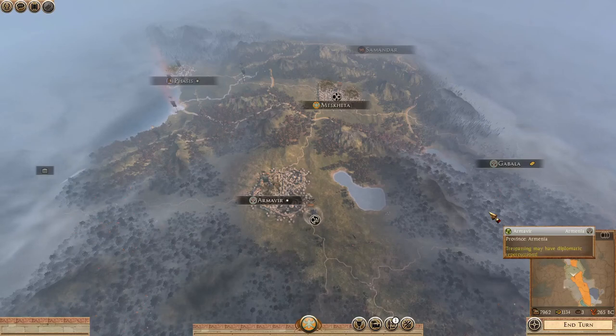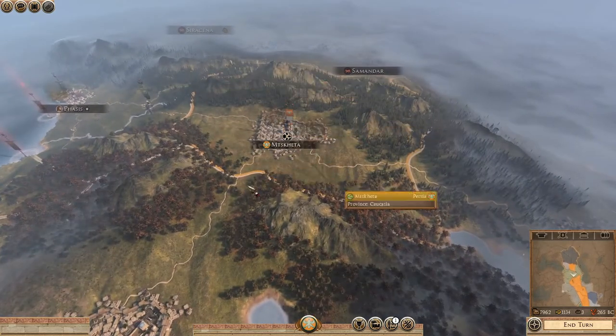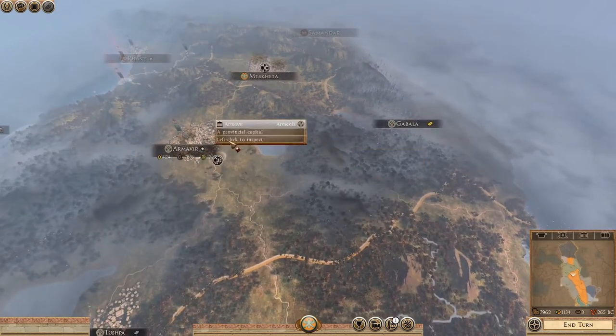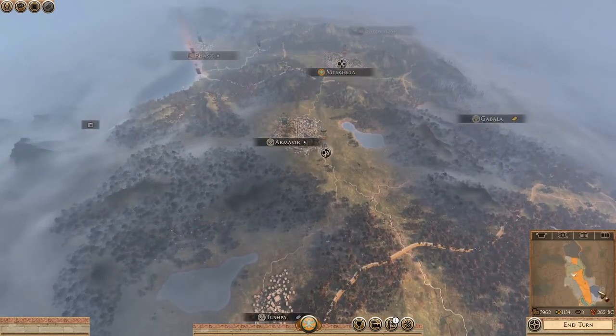Hey Legionnaires and welcome back. We're here with part four of the Persian campaign for the New World mod for Rome 2 Total War. In the last part we took the Kali settlement up here for the Persian Empire. We kind of made it like a northern expedition because we stood off by the Armenians, but it won't be for long. Even though we have a trade deal with them, I plan to attack them very soon.